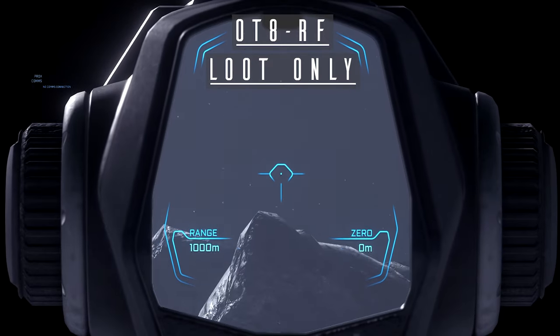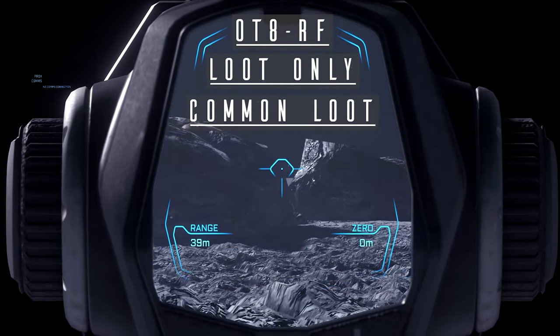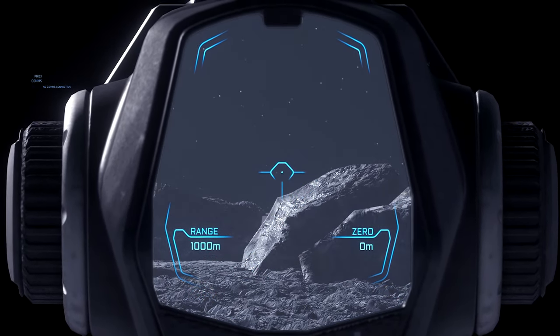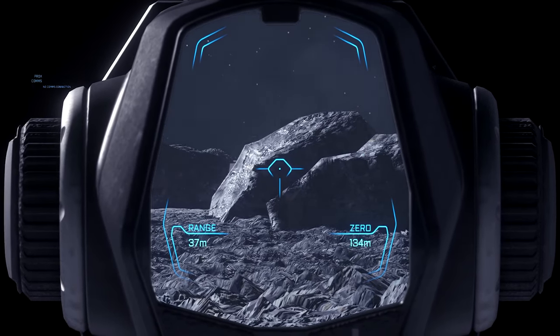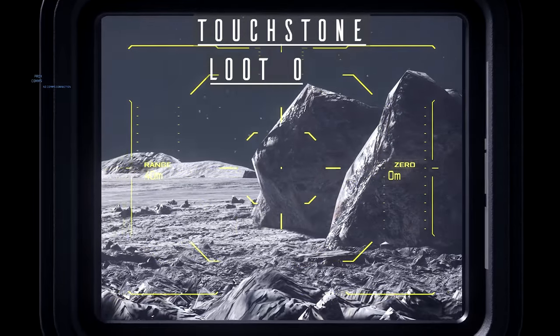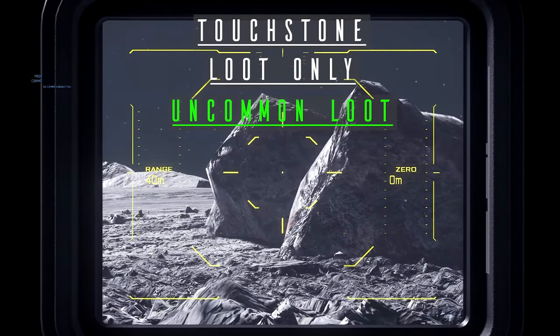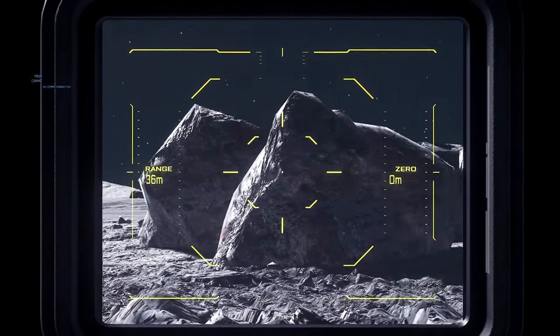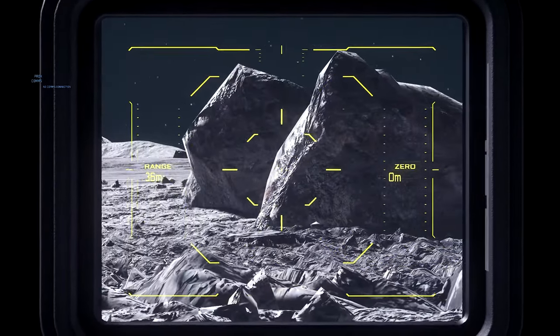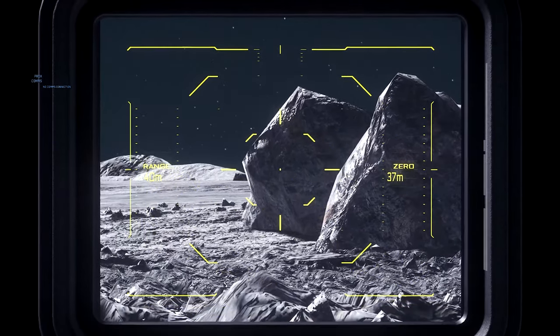Onto the size 3s. We begin with the OT-8-RF from Gemini, which is the default scope on the AO-3: 1000 metre rangefinder with auto-zeroing. Next up is the Touchstone, which is the default scope on the Arrowhead. One of the clearest size 3 scopes, thanks to its really wide field of view. It features the same 1000 metre rangefinder with the auto-zeroing of the OT-8.